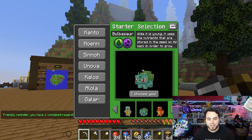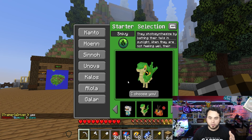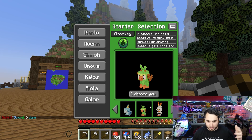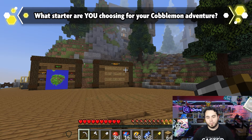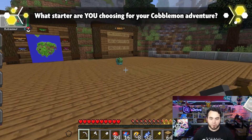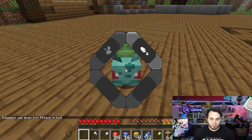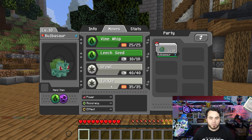It's pretty sweet. You can press M to choose your starter — you can choose starters from every single region. So Turtwig, Tepig, Chespin, or whatever you want, all the way up to the Galar region. Let me know in the comments who you're going to pick. I'm going with my boy Bulbasaur. You can press R to send them out. Look at little Bulbasaur! Bulbasaur was given the Iron Pickaxe to hold. Wait a minute. By pressing M, I can open up my Bulbasaur. He's got Vine Whip, Leech Seed, Growl, and Tackle.